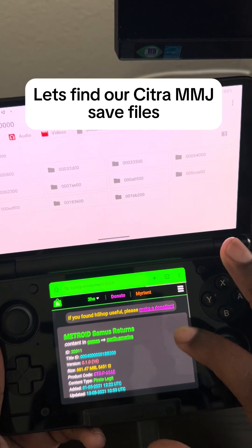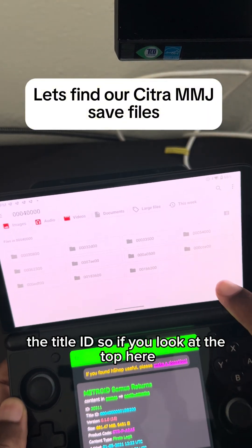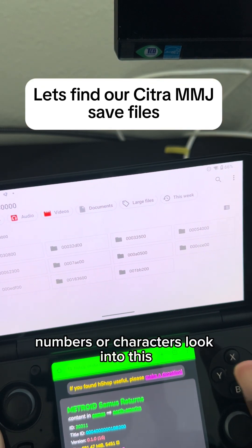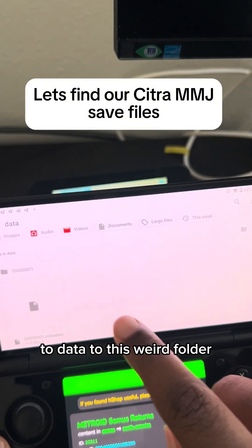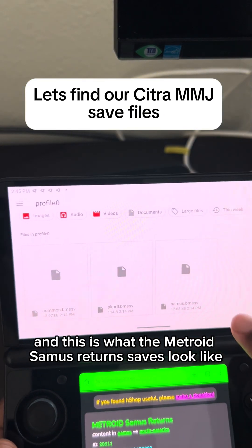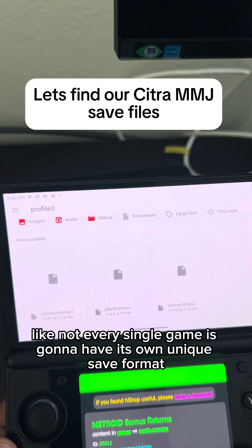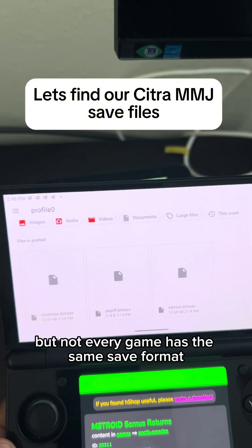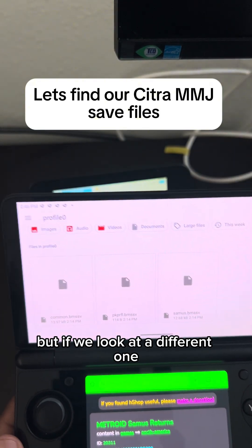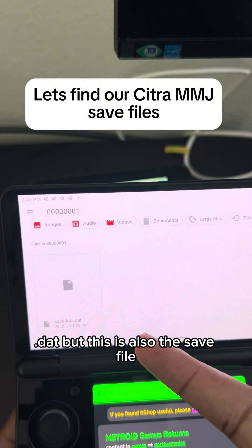You can also go to H Shop, which will show you the title ID. At the top you'll see 001BB200 — it's basically the last several characters. Looking into that folder and then profile zero, this is what the Metroid Samus Returns save looks like. Each game has a different save format — for example, Dragon Quest 8 just has a save data file, but that is also the save file you transfer into this folder.